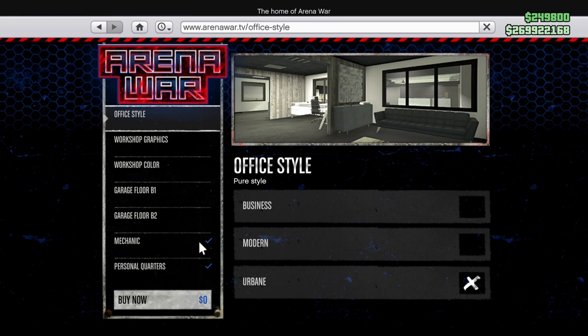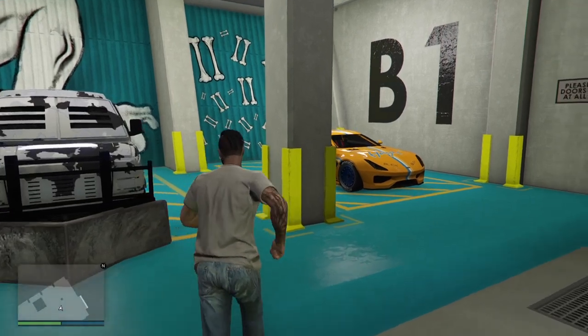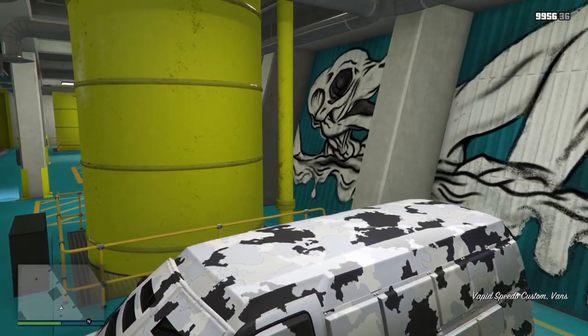I already own it so I can't actually show you, but you come to this tab here — Mechanic — and you're going to have three options. One of them is a Weapons Expert. You need to purchase the Weapons Expert in order to be able to put the weapons on this here in your Workshop. So let's go in and have a look.